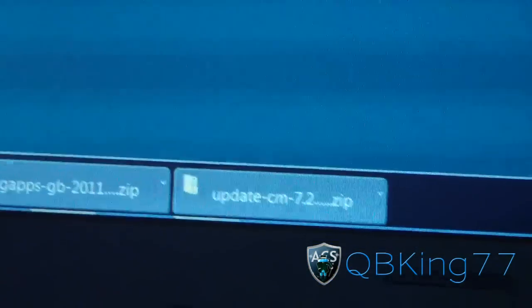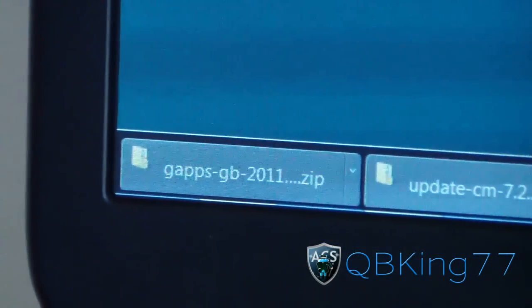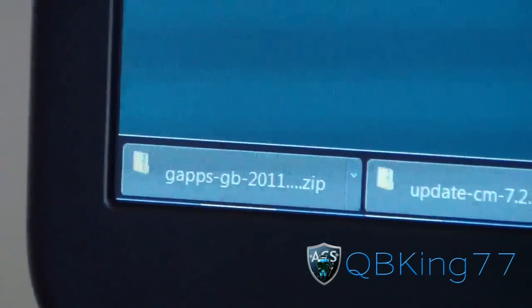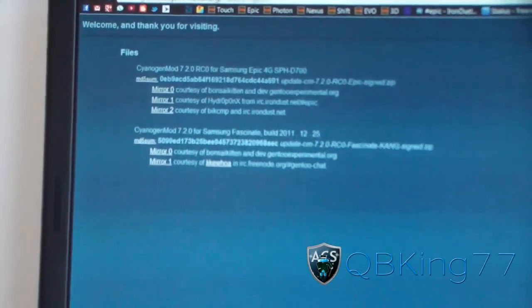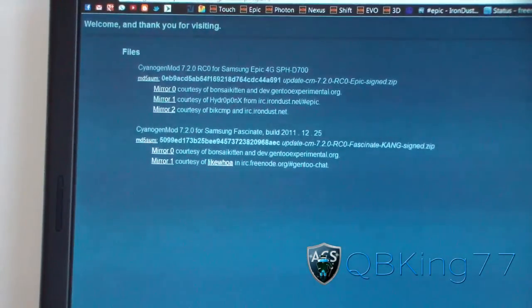Download that and the Google Apps as well. It'll look like this — there's the ROM and there are the GApps. You need both of those. Make sure you have both downloaded and you're ready to go.